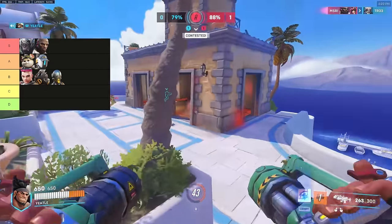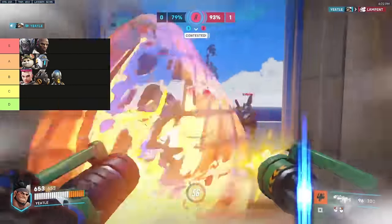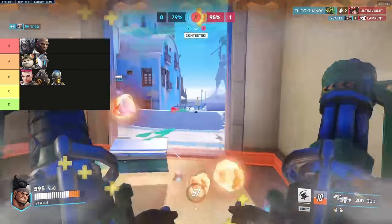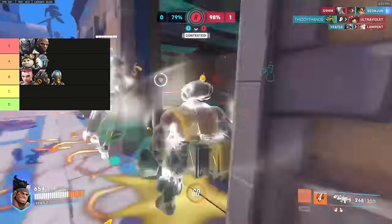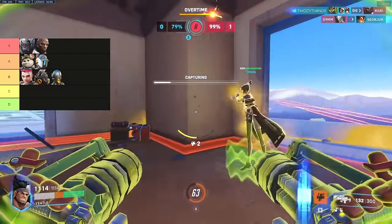Next up is Zenyatta. He's not a complete counter to Mauga, but you have to respect Discord. He discords you as Mauga, you have to break line of sight, and once you do that it's not that big of a problem. But if you don't respect the Discord, you will very easily be countered by Zenyatta. His transcendence also somewhat counters cage fight, but not entirely because there's about a two-second difference in duration. Next up is Junker Queen — she has a skinnier hitbox, throwing knives are free, her ult is an anti, and she uses a shotgun so she doesn't have to hard peek to do damage. But all those things combined don't make her a counter — it just makes her decent against Mauga.